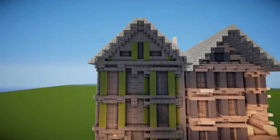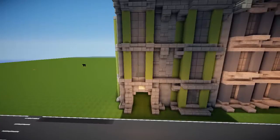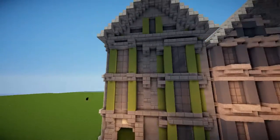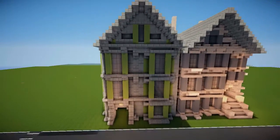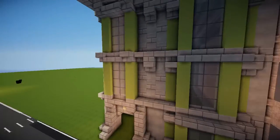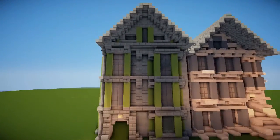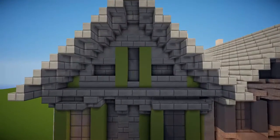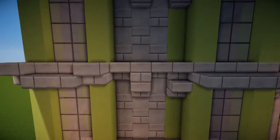Moving on to the second townhouse, which has a similar standing roof but it's a lot thinner than the last one, and the entrance is on ground level. This one's only got one window along the right and a couple of windows on the left - this is simply to add some simplicity; it's not meant to be complicated. It's an easy build that anyone could do pretty easily. I did this one in stone, green, and stone bricks with a few extra bits of stone brick around it just to give that extra bit of detail.